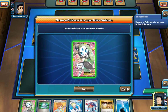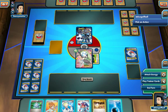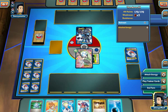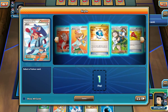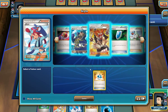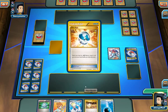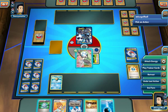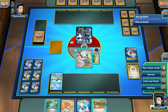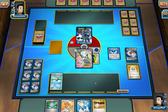We start off with a Meloetta. Oh boy, we see the Thundurus. What can we do here? We can play the Floatstone here, I think. The thing with this is we want to see the Startling Megaphone early, and that way we know we can play our tool cards and not feel too concerned. So we're going to go with the Tympole here and I guess we can just drop the Energy. I'm going to hang on to the Switch in case we do get the Startling Megaphone. It's going to be a pretty slow start.